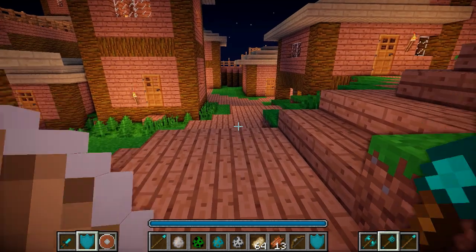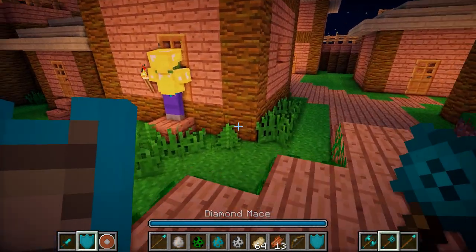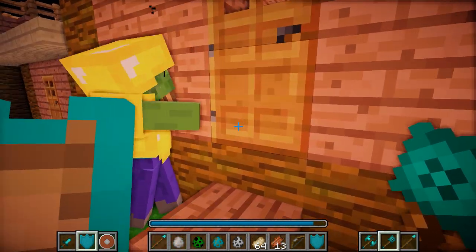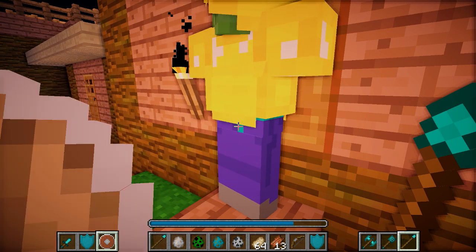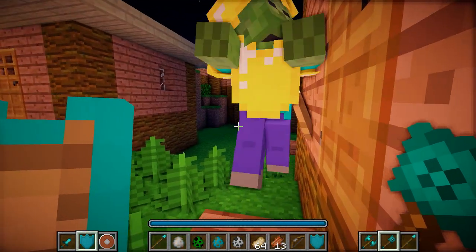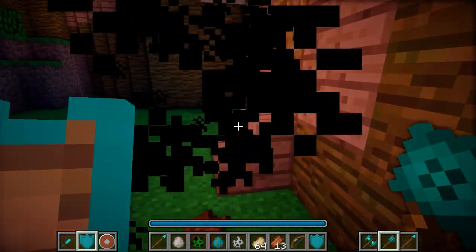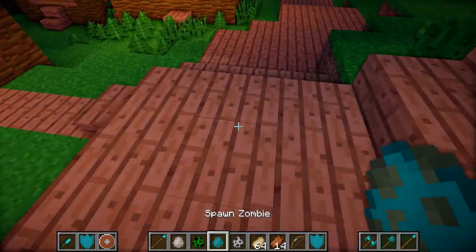Next I'm going to show the shield bash ability. If I spawn a zombie, swap to the shield, and do a shield bash by pressing the Z key, you can see the mob is pushed away. When you use this special ability, it depletes some of your blocking bar. Using it with the lower tier hide shield decreases more of the blocking bar. I don't think there's any difference in the actual knockback distance between shields. You've got to be careful using this because it depletes your block bar, so you won't be able to block and absorb damage from other mobs nearby.